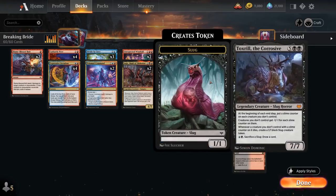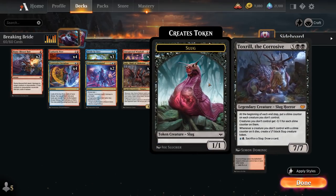We also have a one-of Toxril, the Corrosive, a 7-mana 7/7 legendary slug. At the beginning of each end step, put a slime counter on each creature you don't control, and those creatures get -1/-1 for each slime counter on them. This triggers on the opponent's end step too. Whenever a creature you don't control with a slime counter dies, create a 1/1 black slug token, and for one blue and one black mana we can sacrifice a slug to draw a card.